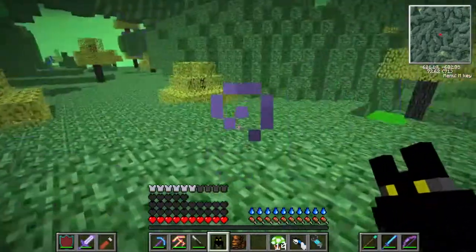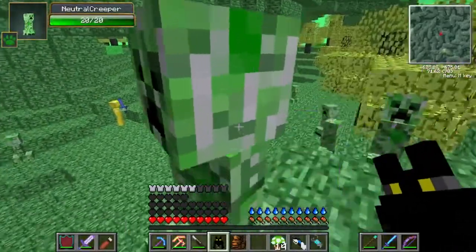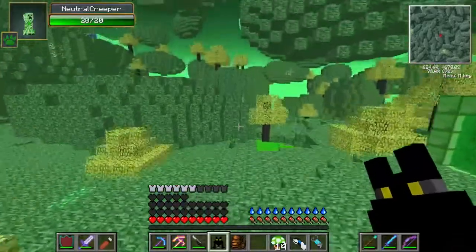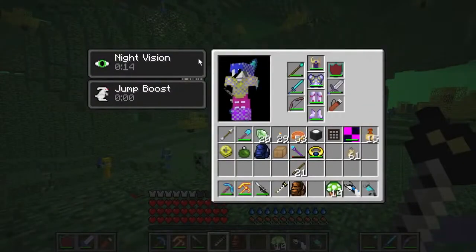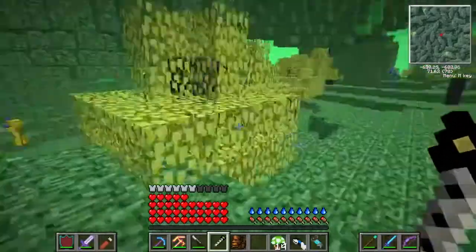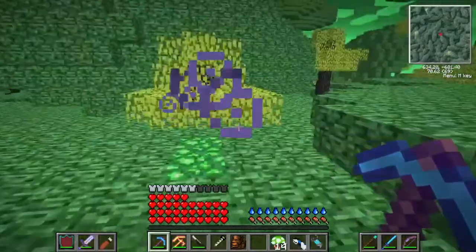Now, this dimension is full of creepers. But these creepers are not normal creepers - they're actually neutral creepers. They won't actually attack me. They're not blowing up in my face. They're actually nice creepers, or they're nice until you attack them anyway. Like, if I stab them, they'll actually go for me. But we don't have to worry about them.